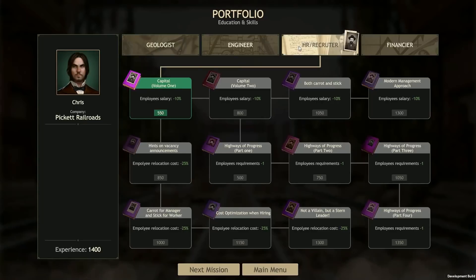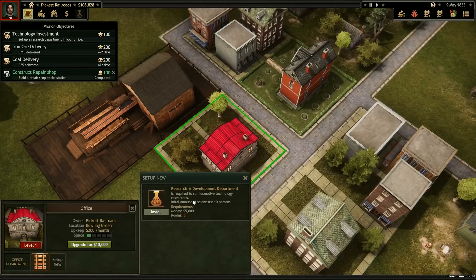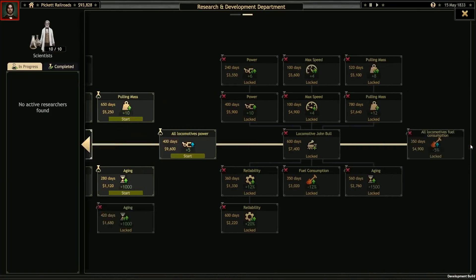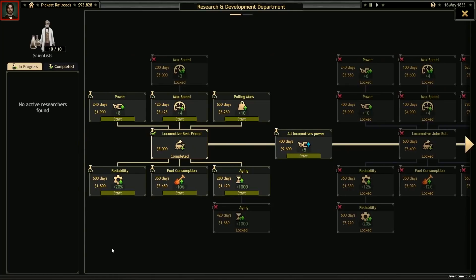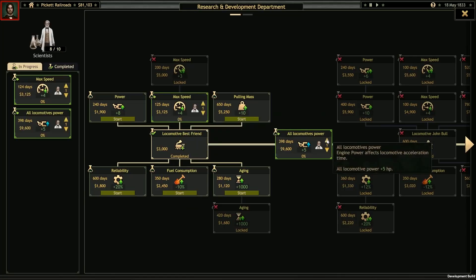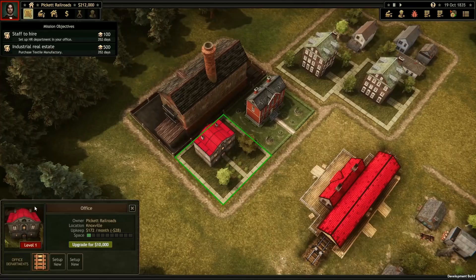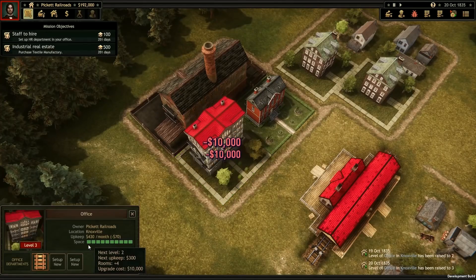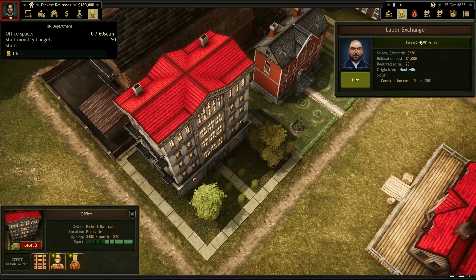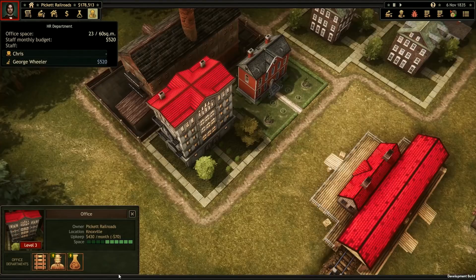The buildings you own can also be upgraded and expanded in lots of ways. Let's take a look at our office — here we can upgrade to add a research and development department. In the research tree we can allocate our scientists to work on a variety of projects, from train speed, power, and strength to their lifespan, efficiency, and reliability, as well as entirely new models of locomotive to buy. The more scientists we allocate to a project the faster it'll go, and we'll open up new projects the further we get into the game. An HR department will allow us to hire employees — the labor exchange has a limited selection of people for every mission, each with a hiring cost and an ongoing monthly salary.